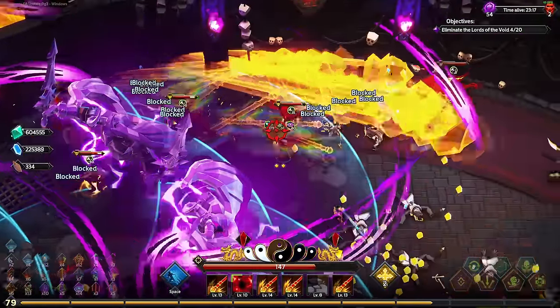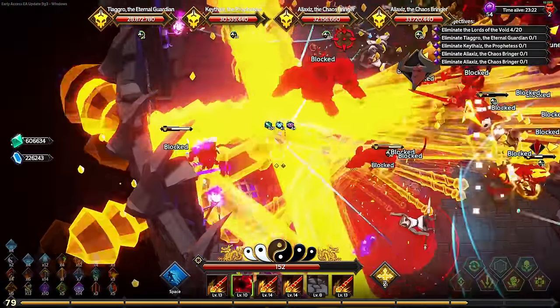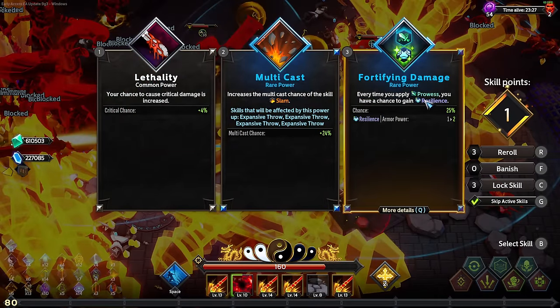Oh god, the next bosses are there. Do we get to cast immediately? Okay, one is brittle already - very good. All of them are brittle. That's the power of area, by the way - just saying.